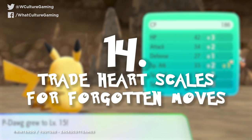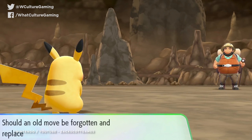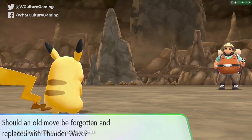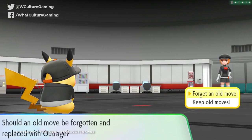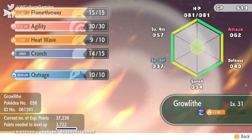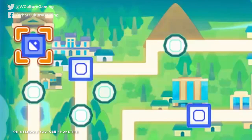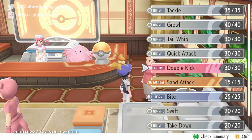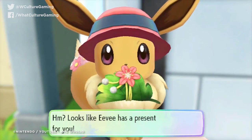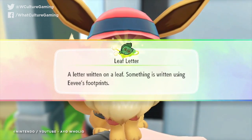Number 14: trade heart scales for forgotten moves. If you finish a battle, get offered a new move, and your Pokemon just won't learn it, there is a way to get your lost moves back again. Just head to the Pokemon League area at the top of Victory Road — it's the path all the way to the far west — and talk to the woman in the top right. She'll offer to trade old moves for heart scales, which are one of the various gifts your Pikachu or Eevee will give you depending on how much you're smothering them in affection.